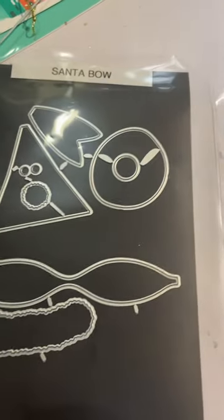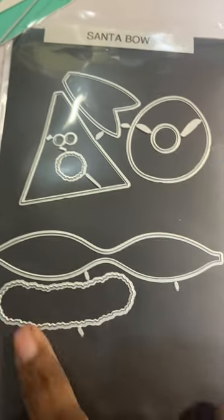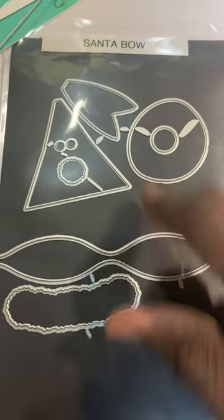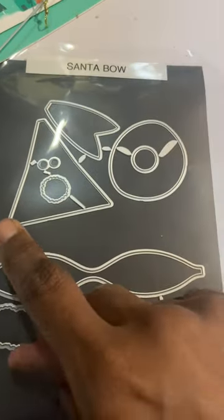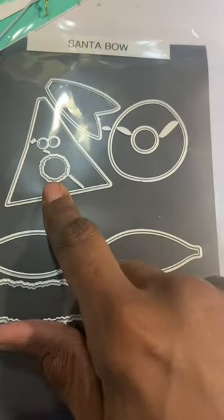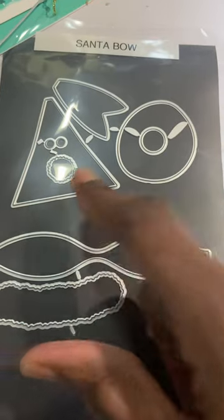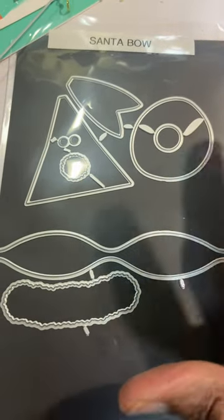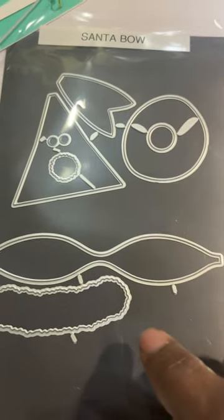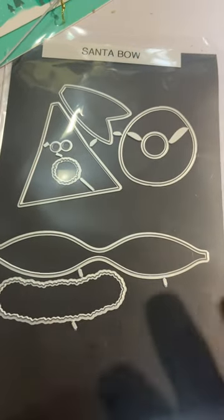If you recognize these, would you reach out and let me know? This one I'm calling a 'Santa bow' — I'm assuming that's his beard, that's the bow, and that's the tail to the bow. I'm thinking this is probably Santa's hat, but I don't know if those are his eyes or the ball on the hat. And I don't know what this other piece is — it looks like a steering wheel.